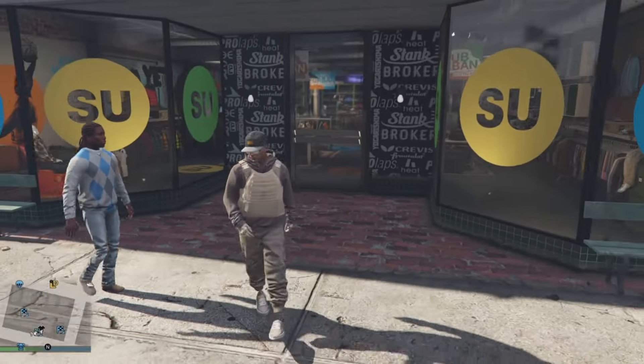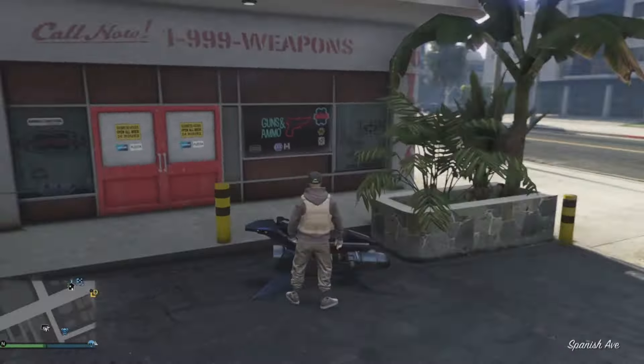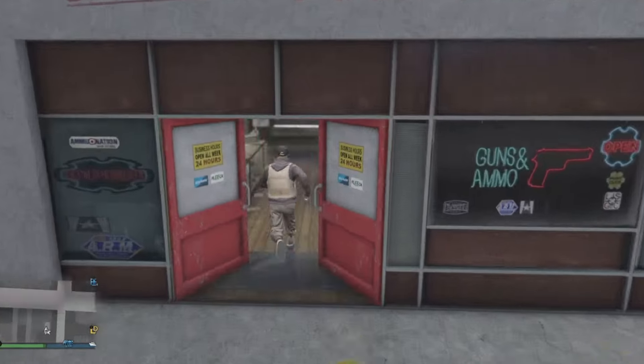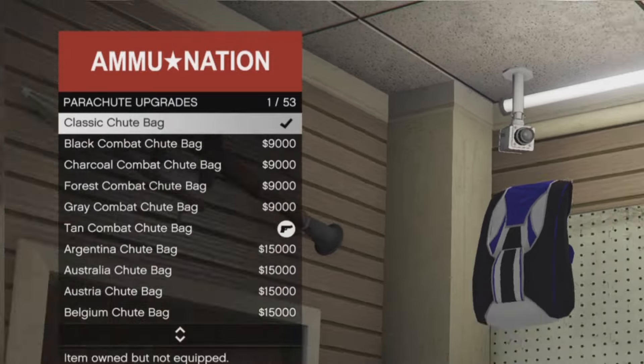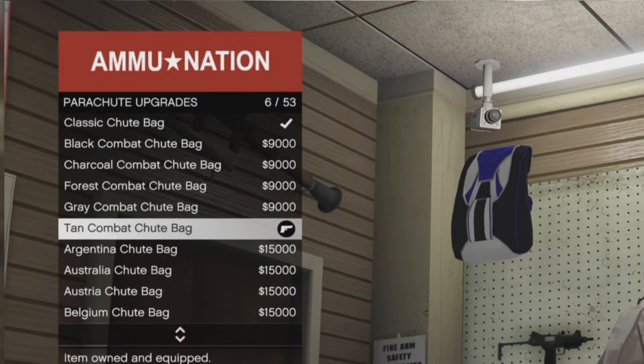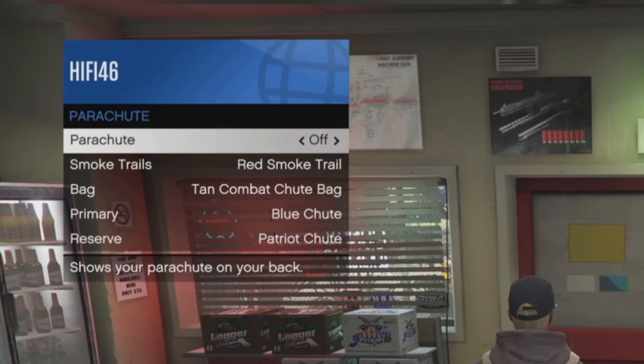Now you can leave the clothes store — you're done there. Just up the street is a weapon shop. Head in, go to the front counter, head over to parachutes, click on parachute bag, and go to number 6 — tan combat shoot bag.